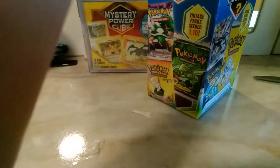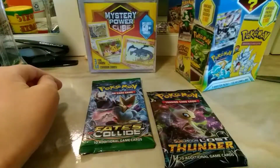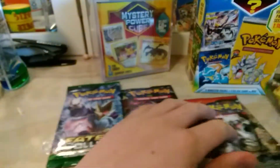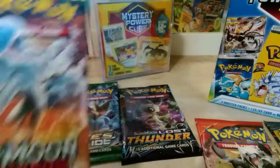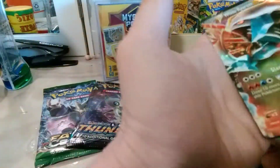First pack is X-Y Beats Collide. Second is Sun and Moon Lost Thunder. Third is X-Y Final Clash. Fourth is Sun and Moon Team-Up. Last but not least is Sun and Moon Guardian Drazen. And then there's a White Kyurem EX.